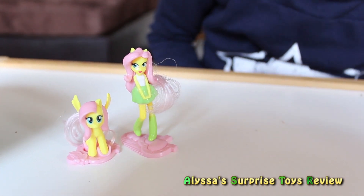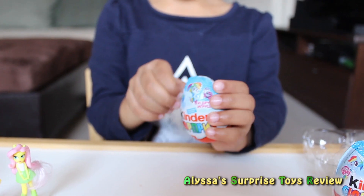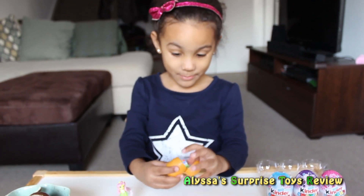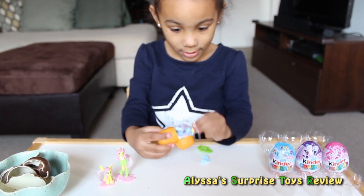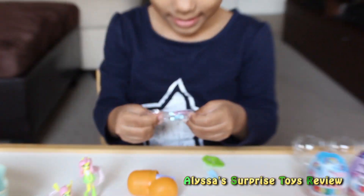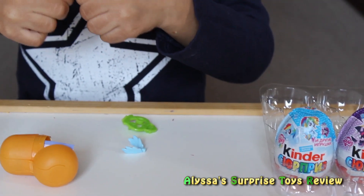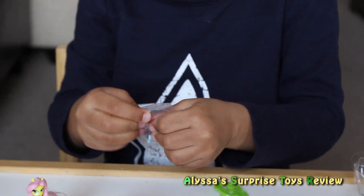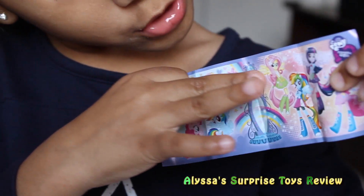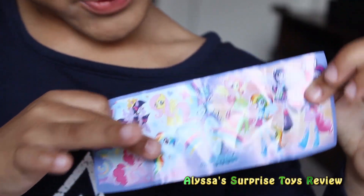We got Flutter Shade Pony and Flutter Shade Equestria Girl. Now we will open the Rainbow Dash Egg — we've never opened before. Okay, let's open it. Rainbow Dash? Rainbow Dash Pony! Oh my goodness! We found Rainbow Dash Pony! Wow! Was it in a Rainbow Dash Egg too? Yeah, that's kind of interesting. Rainbow Dash Pony! So far we got Fluttershy Pony, Flutter Shade Equestria Girl, and Rainbow Dash Pony.